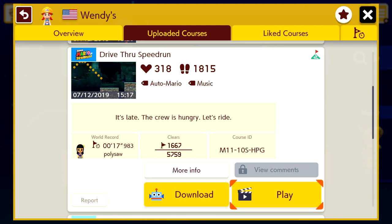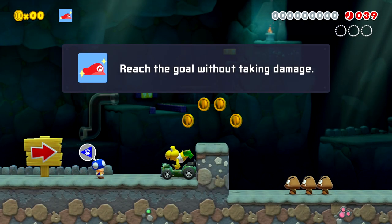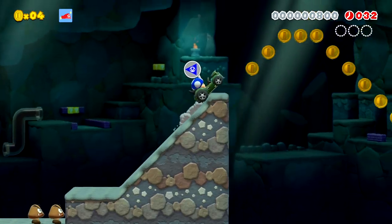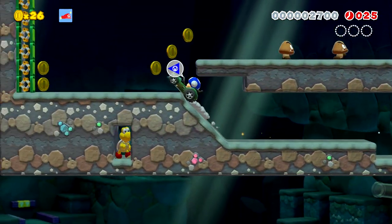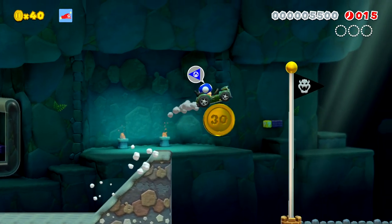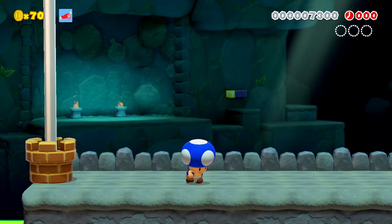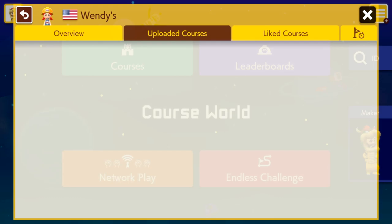Next level is Drive-Thru Speed Run — it's late, the crew is hungry, let's ride. It's just a quick little speed run kind of level. We got to go through the Drive-Thru — we've got 30 seconds to do it. Good old Koopa car, let's go get some Wendy's. It's really making me want some Wendy's — if that was their plan all along, it's working. I really like their Baconator fries, and the Bacon Maple Classic was the best sandwich they ever had.